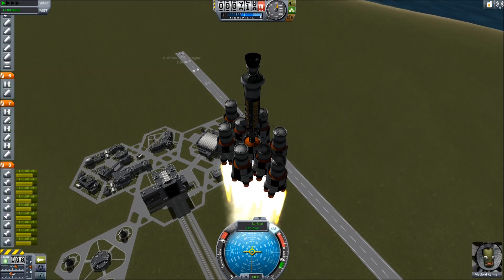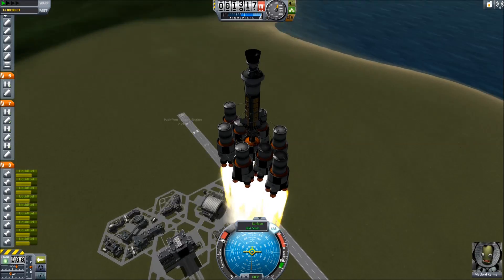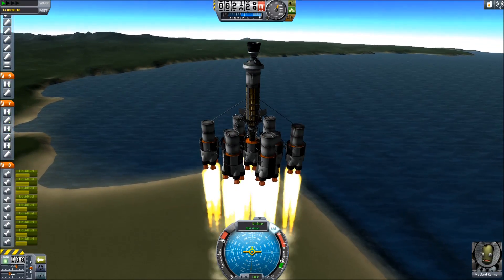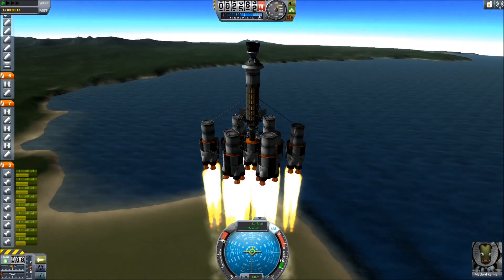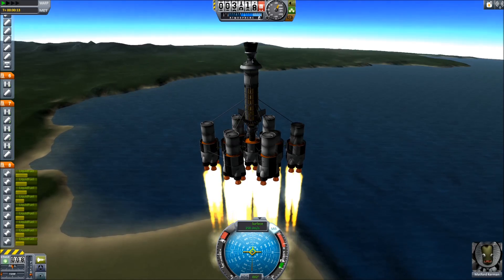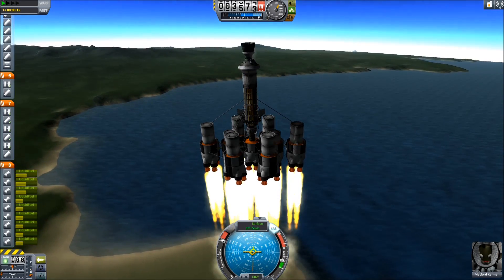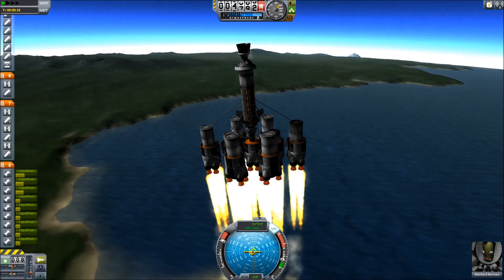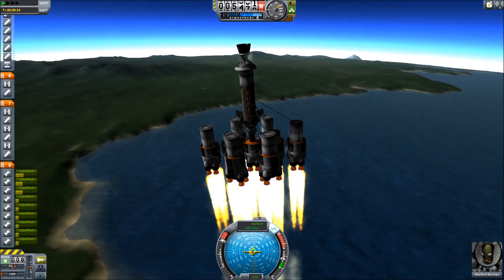The challenge is to get to 70km as quickly as possible and then back to the ground. As you see, I am using a craft with a stupidly large amount of engines. It goes very quickly, produces a lot of Gs, and is about the least efficient craft one could possibly build, but it does the job pretty darn well. Sit back and enjoy!